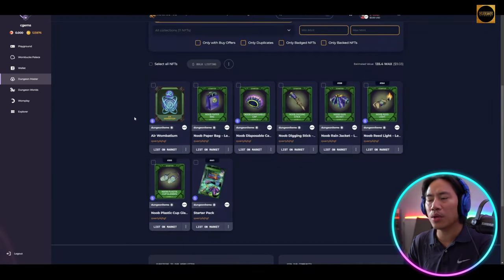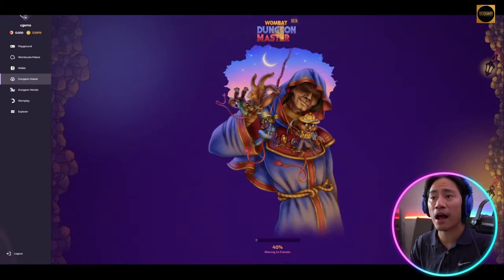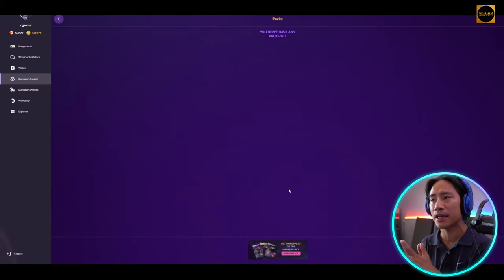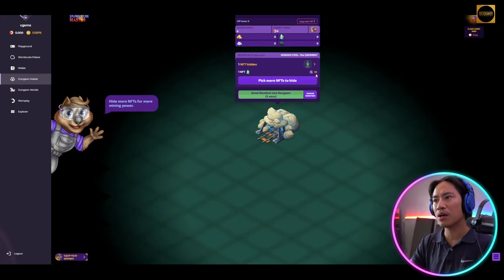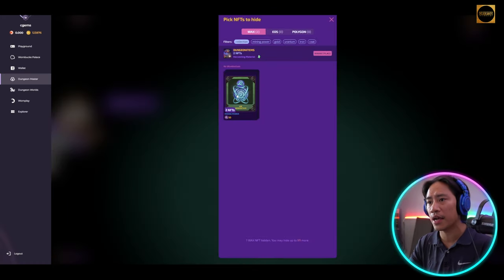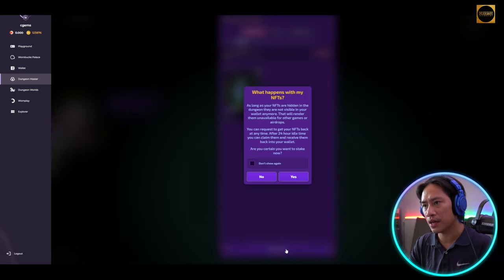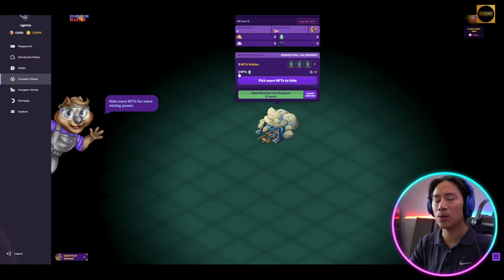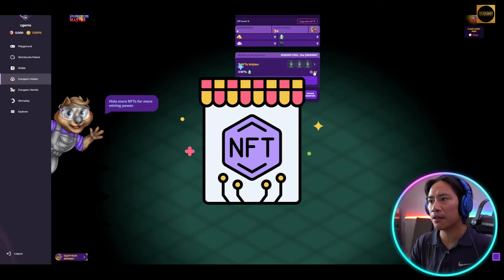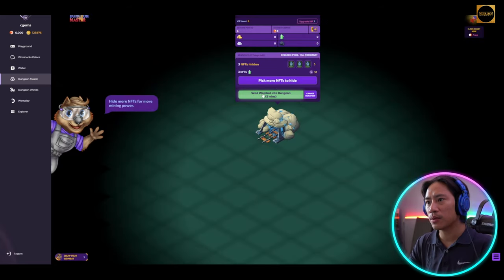Now that all packs are opened, let's go back to Wombat and equip what we can, and hide NFTs to add mining power. Click on Pick More NFTs to Hide, select both, hide two NFTs, and confirm. After confirming, we already have three NFTs and a mining power of 51.